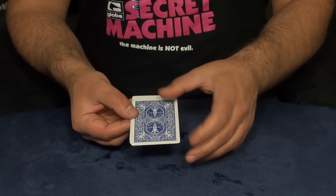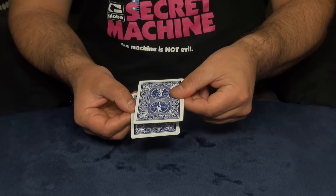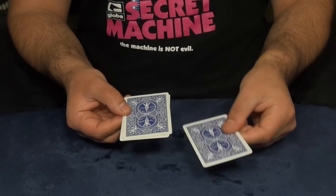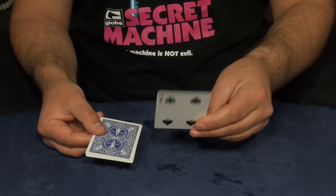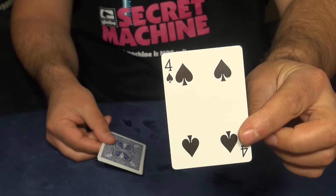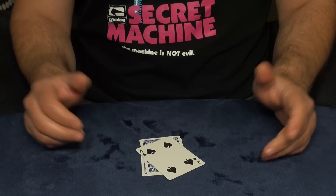Then you take the rest of the deck away and you've got three cards. You say 'I'm gonna count seven one more time' — take the upper card and place it on the bottom, and it goes on: one, two, three, four, five, six — and this is the seventh card. And this is the card they picked — four of spades. That's the trick!